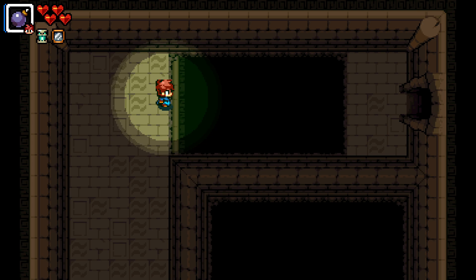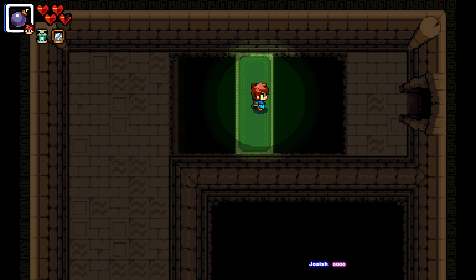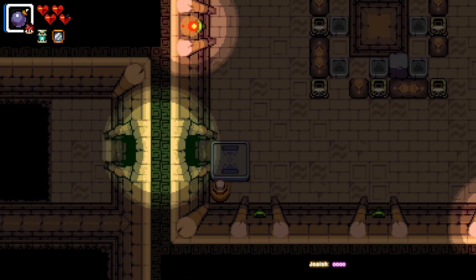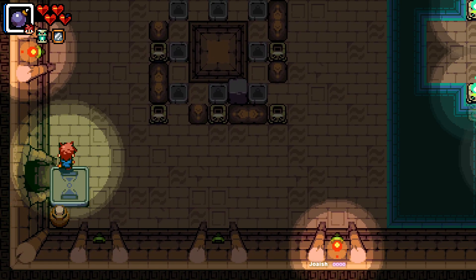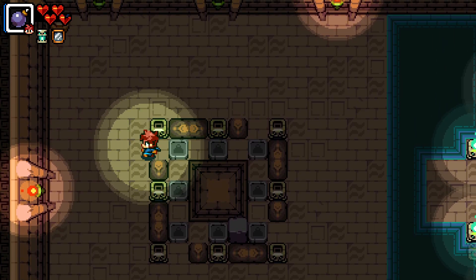Oh, crafty. I was wondering how we would do the initial gap with the hookshot target. Okay, not very well is the answer to my question — but on the gameplay front, okay, all right. Hey, I can cheese you!